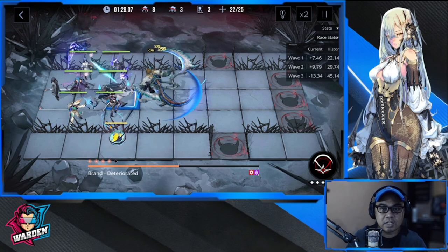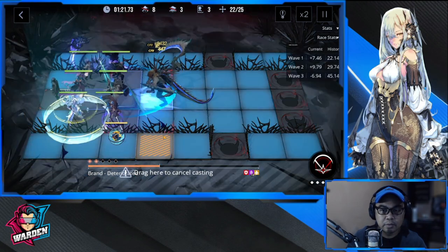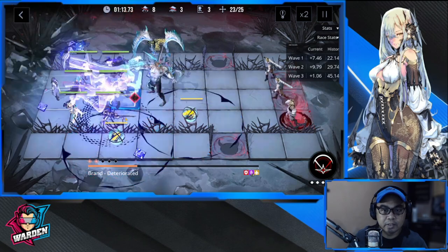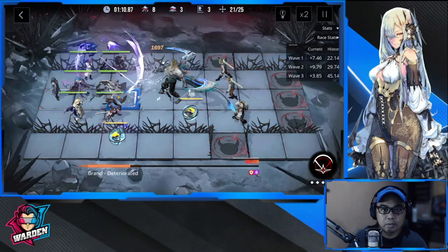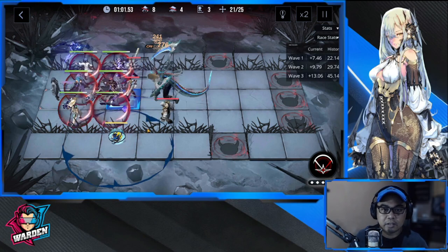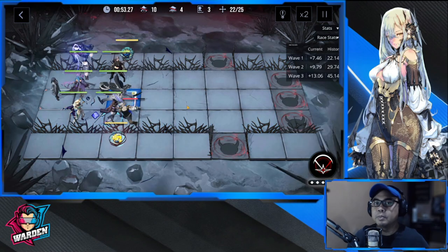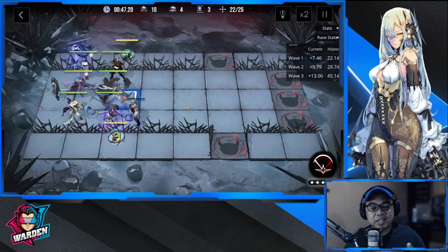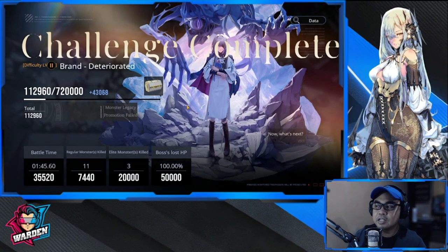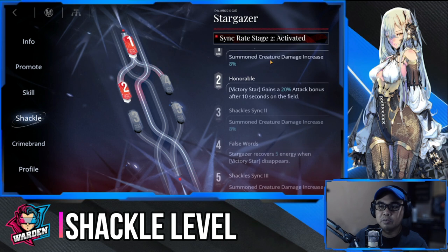The second star died — not sure why, I think I missed something. Placing another one at the back. Didn't really need the shield at that point, but I was hoping the battle would extend. The placement of the stars is crucial — they need to be placed where they can stay long. You can use them up front, but they won't stay long enough to deal that much damage.